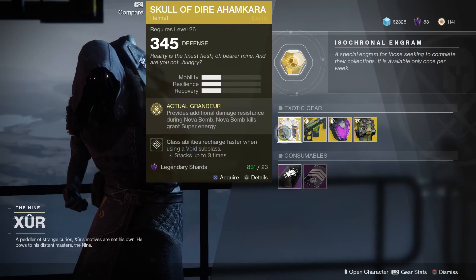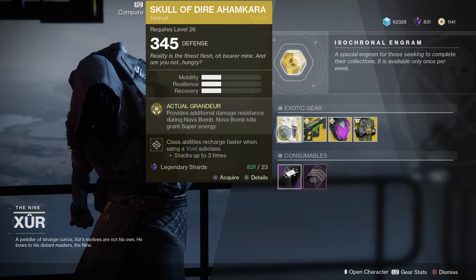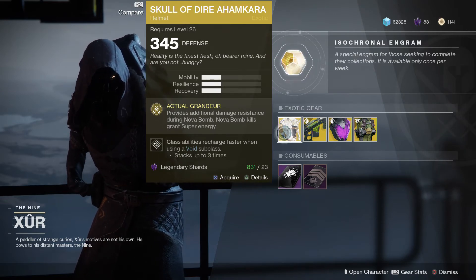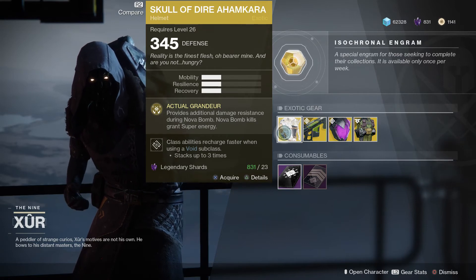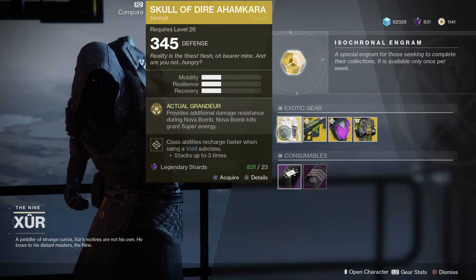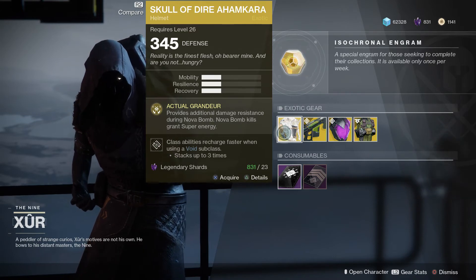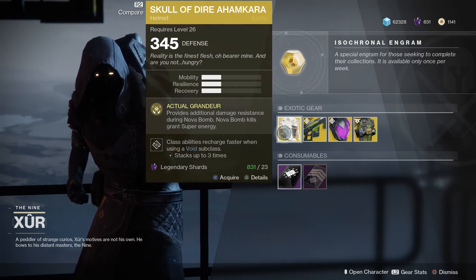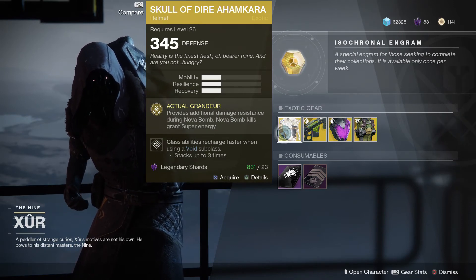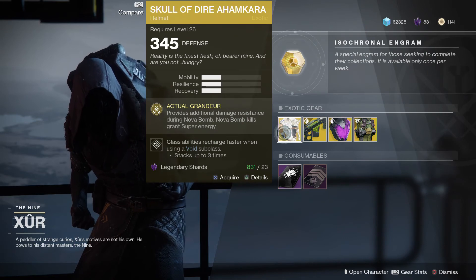And lastly for the Warlock, the Skull of Daira Ahamkara. This provides additional damage resistance during Nova Bomb, and Nova Bomb kills grant super energy. So if you're a Destiny 1 player, this returning exotic — the Skull — not only has the perk that it had in Destiny 1, but it also has the perk of the Obsidian Mind helmet, if you remember that. Those two in combination actually make this pretty strong in most environments. If you're getting shot out of your Nova Bomb, put this on. If you are looking to Nova constantly, put this on.